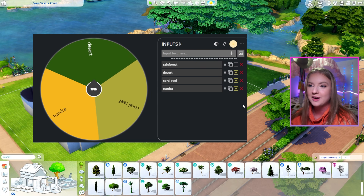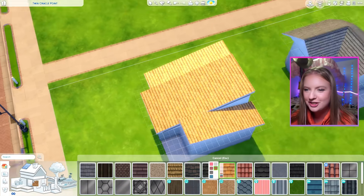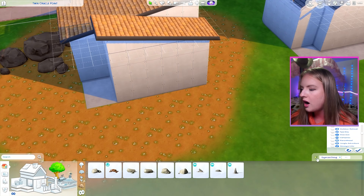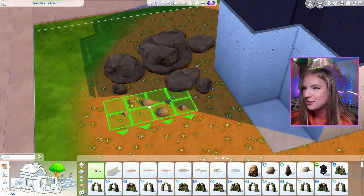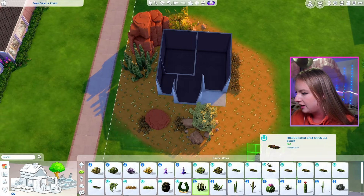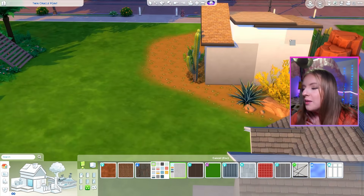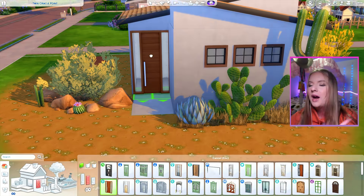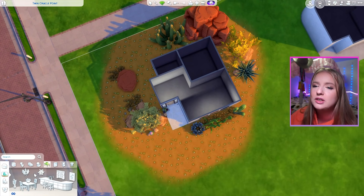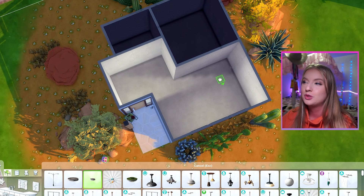So our next tiny home is going to be inspired by the desert. We're coming over to this one and I think I want to use a lot of these orangey tones. Before we're done with everything, I will actually go through and figure out the terrain. We could definitely have some rocks — I'm going to grab some rocks in debug. There are so many more rocks and different types of rocks in debug, and of course the plants, the cacti, everything. I'm going to go with this light siding on the outside. I feel like that is good for our vibes, and I'm wondering maybe horse ranch windows could kind of be it.